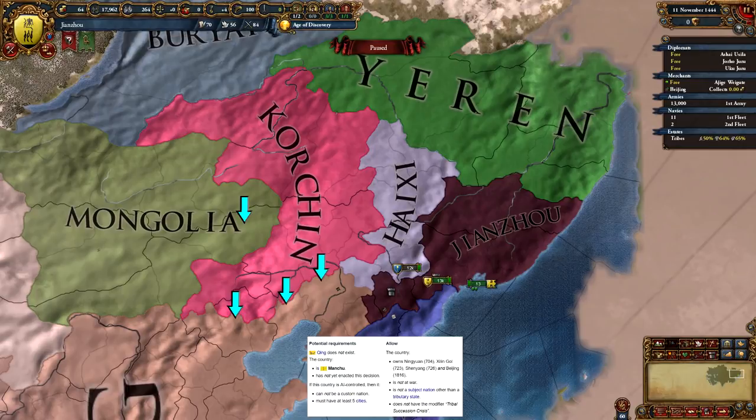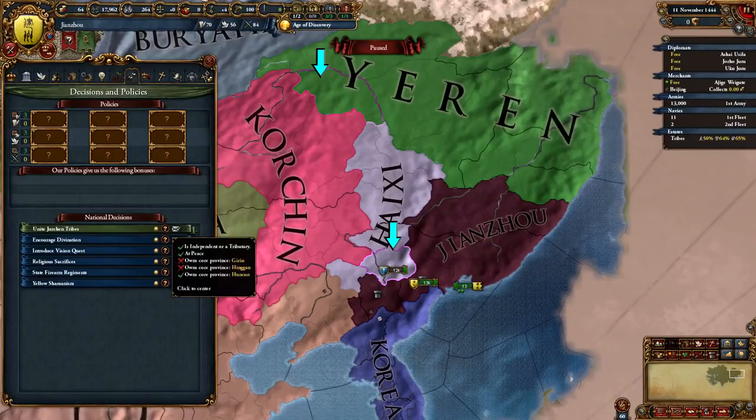From there, we will see how to take those provinces from Ming, who starts way stronger than any of the neighbouring tribes, and form Qing from there. To form Manchu, we need these three provinces, and the easiest nation to form Manchu is Janzhou.